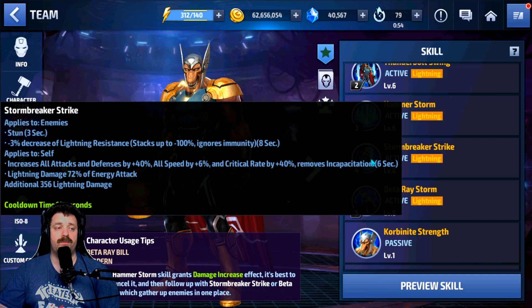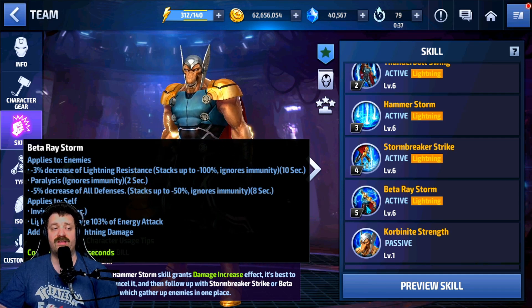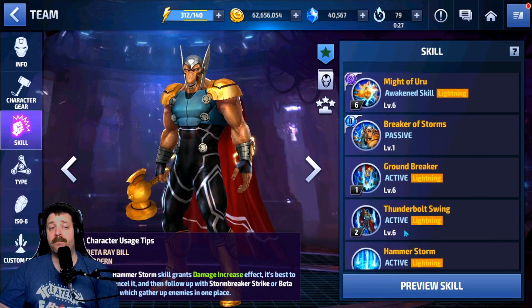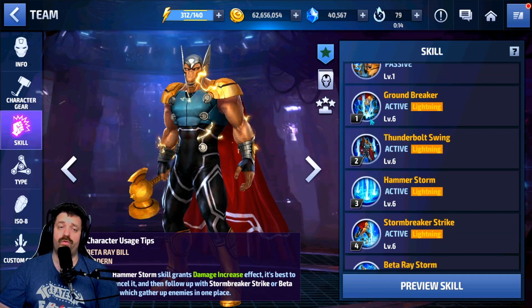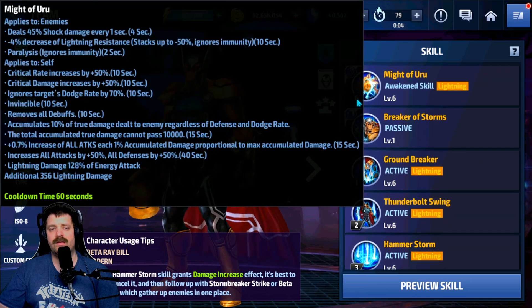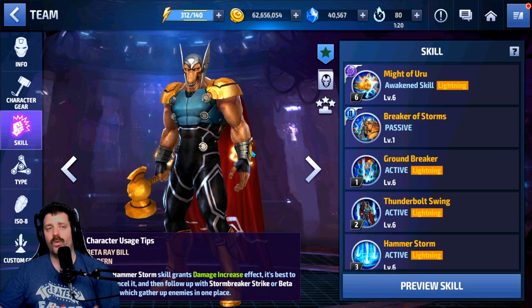The fourth skill gives 6% speed, 40% critical rate, 40% all attack, and lightning resistance down up to 100% — it does the most damage so it's the skill you want to finish your proc on. The fifth skill applies defense down, invincibility, lightning resistance down to 100%, and paralysis for 2 seconds. You want to use the fifth skill, cancel into the fourth skill, then use the third skill which gives immunity to all damage. My rotation is: five cancel four, then three, two, two, one. Use the Tier 2.5 skill about two seconds before the proc triggers to get maximum damage from it.